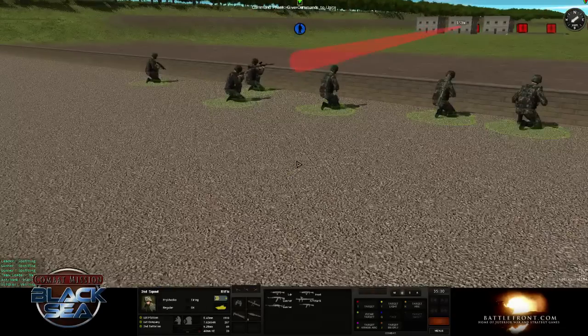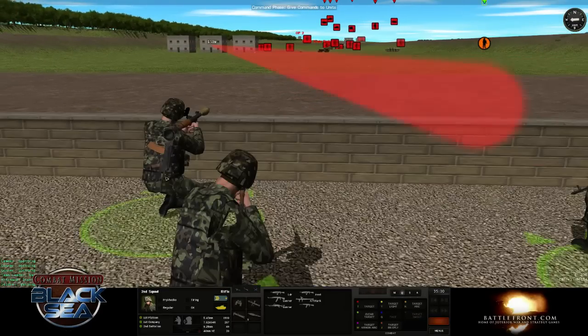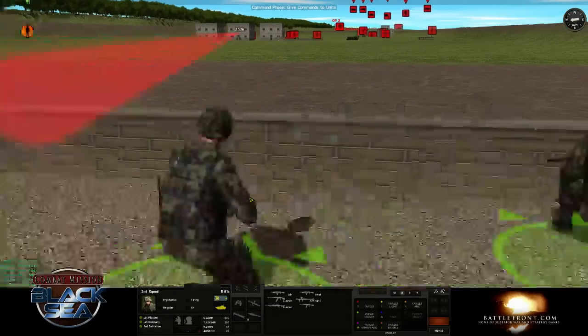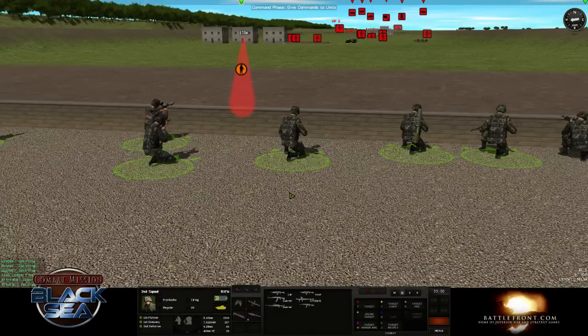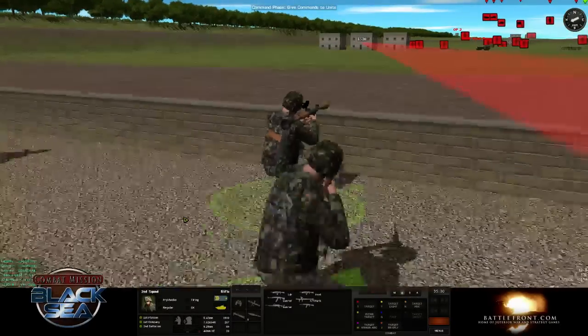These squads are equipped with RPG-7s, which we can see this guy aiming right here at some poor schlub on the firing range. They've also got some disposable RPGs. Pretty much every infantry unit in Black Sea has disposable or reusable man-portable anti-tank weapons.